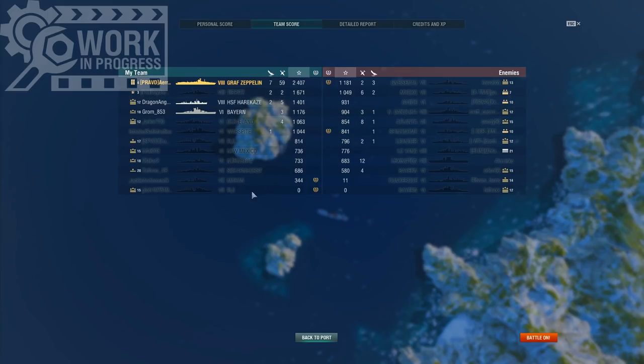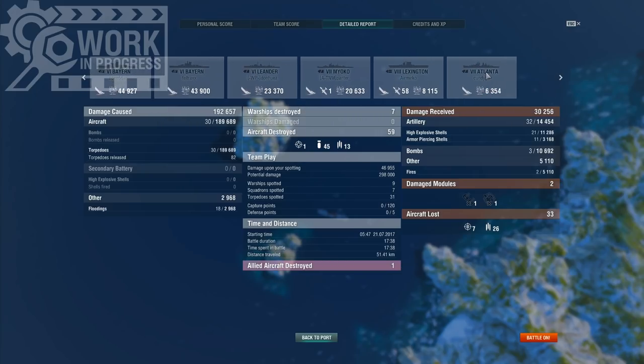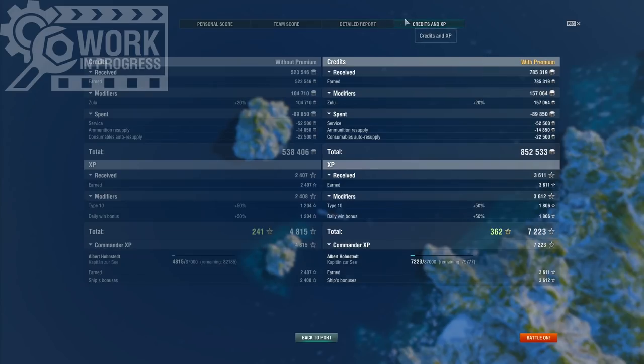That's seven kills, 30 torpedo hits, 59 planes shot down, 18 floods, 942,000 credits — although I think some of that is from a mission. I got 2,400 base XP. I'll compliment the Tirpitz because he actually tried fighting for the sea cap, which was a really good idea. Now, 189,000 of this damage came from alpha strike, and this is precisely what I meant earlier — I don't think it's a good idea that they get so much alpha strike.